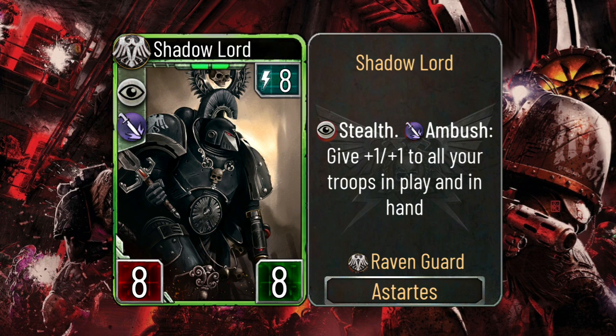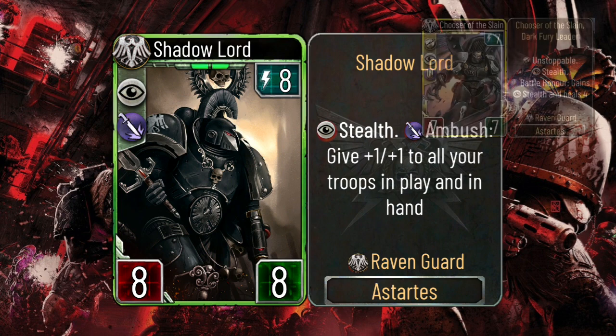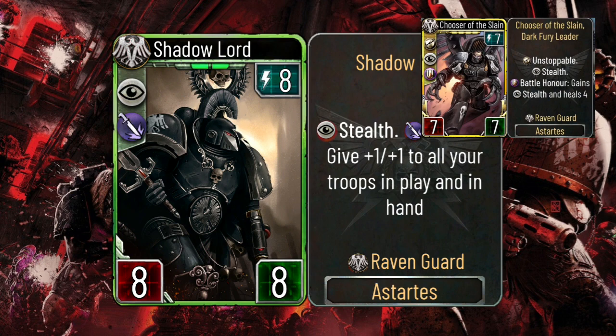Don't bother with this one. For 8-energy you're going to have a lot of better options. From what I've seen, I don't even think that reaching 8-energy in the new Raven Guard is going to be happening a lot. On paper it's a cool card, but looking at some of the other cards already revealed, like the 7-energy legendary, they just outclass this card by miles.